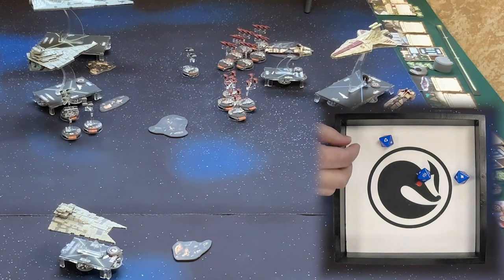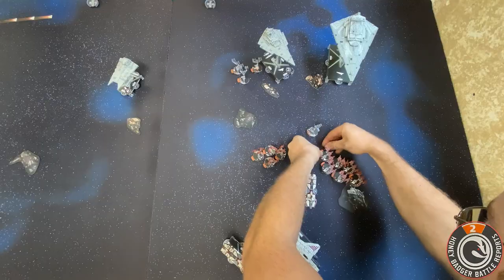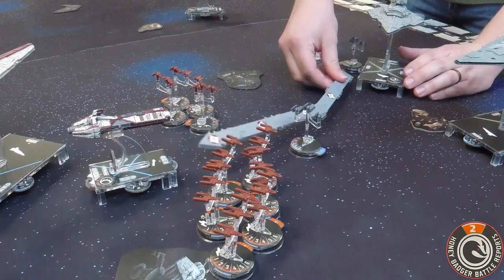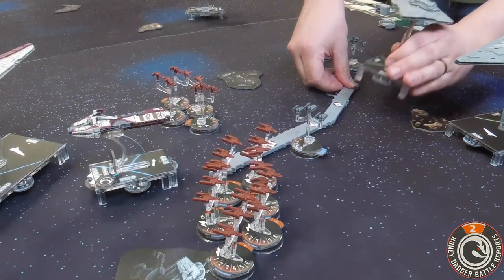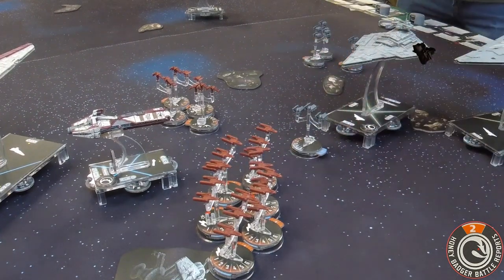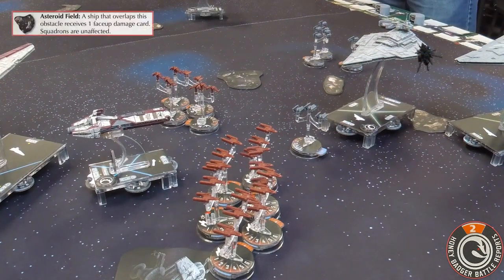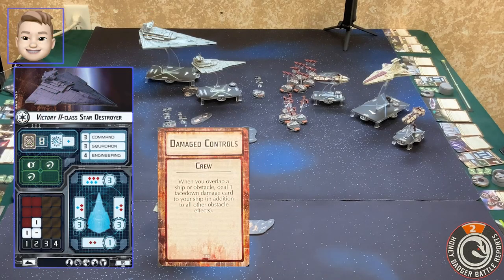The only thing — bad boy TIE Advanced — is three blues going in. Miss, miss, and one hit on the one. This bad boy is going to move and he's going to land on your flank — nope, he's not that fast. Oh yeah, he's at a lot of speed too. But he does hit an asteroid — he gets an asteroid hit just on the back end.